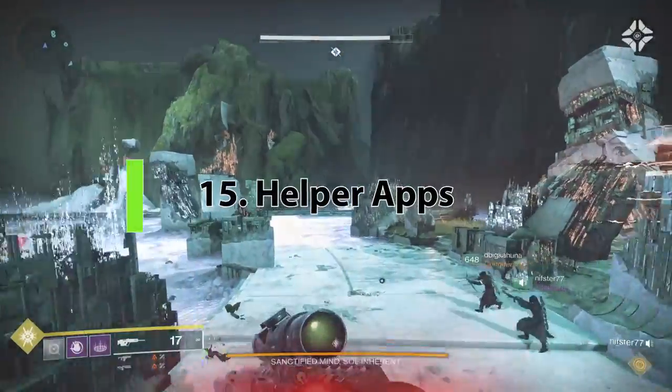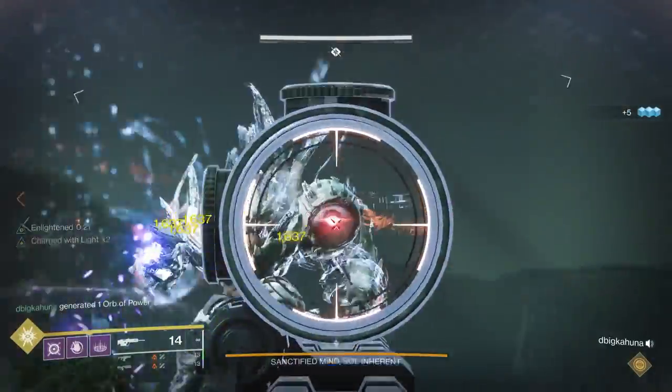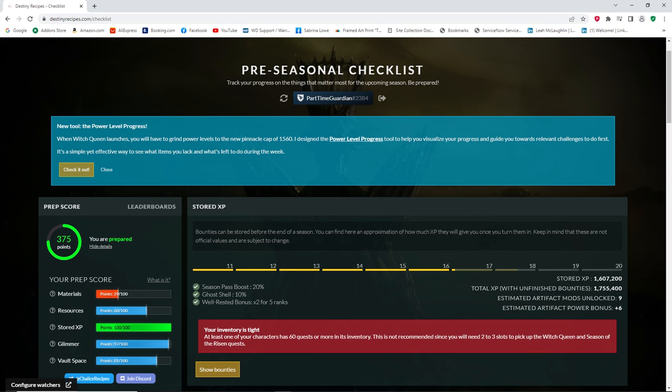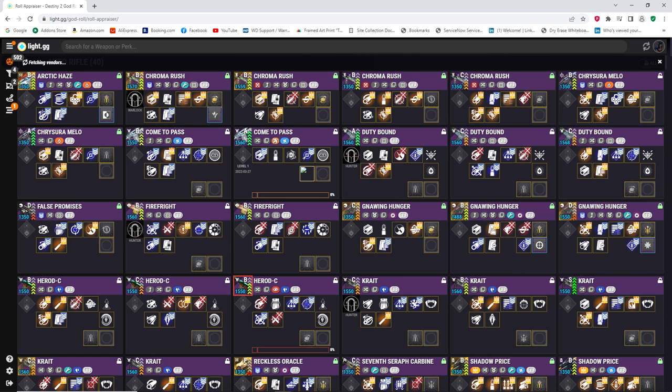Helper apps are extremely valuable because Destiny is so complex that some things can't be put in-game without a very complicated UI. Destiny Item Manager is probably the most useful — it lets you transfer items between characters and save builds. There's also Destiny Recipes, which has a checklist to prepare for the end of a season. Braytech covers triumphs, and light.gg has information on god rolls and a detailed triumph tracker.